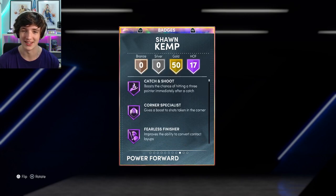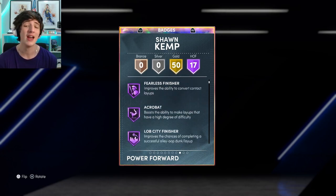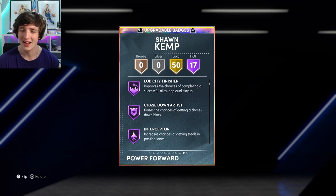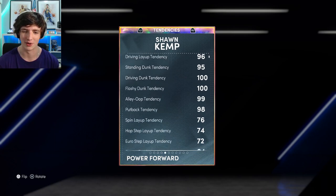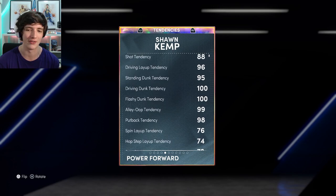This card is absolutely insane. He comes with 17 Hall of Fame badges overall, and he's got 50 golds. We'll have a look at his tendencies real quick because I want to see this driving dunk tendency — 100% driving dunk tendency and 100% flashy dunk tendency.